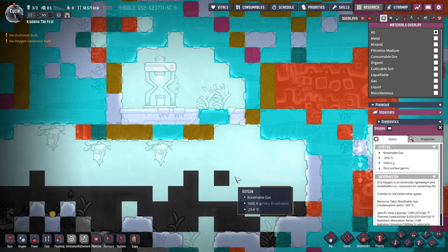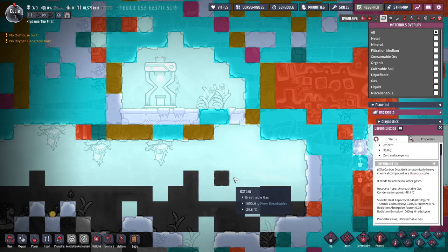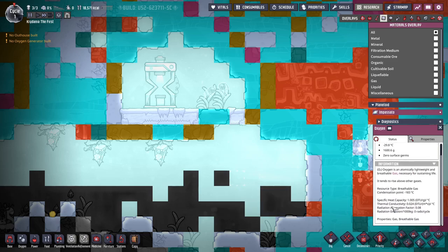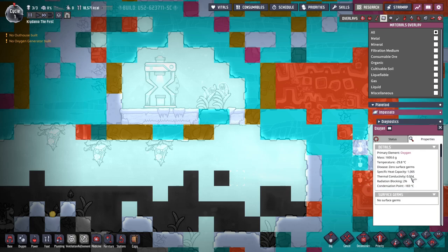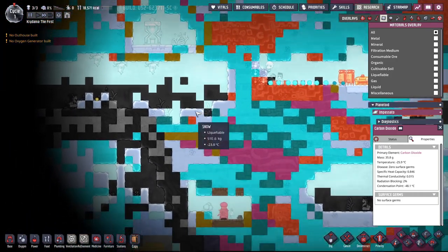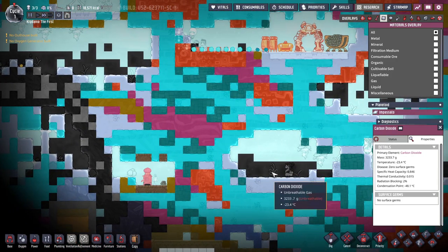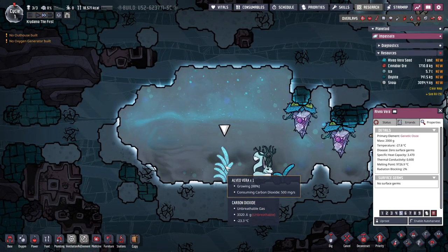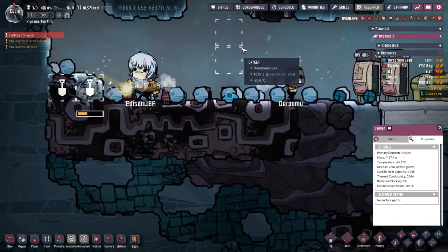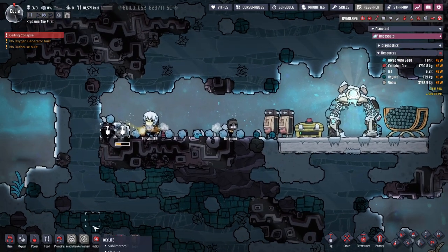Do they have density here? Heat capacity, thermal conductivity, radiation, property, mass — doesn't seem like it tells me. But given this is oxygen, then that's CO2. So that's unfortunate, because I want the CO2 to sink. Maybe unlocking this plant is a good idea, because that's going to consume the CO2 and grow more oxalite for us.